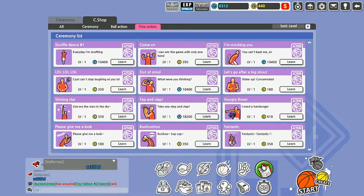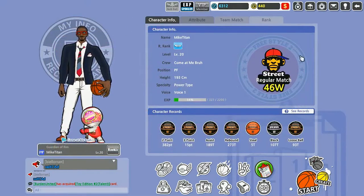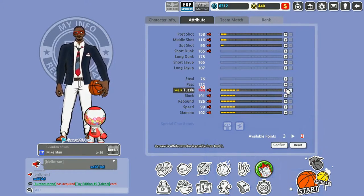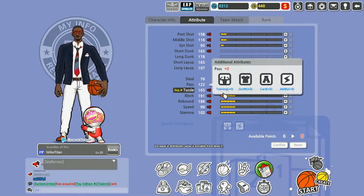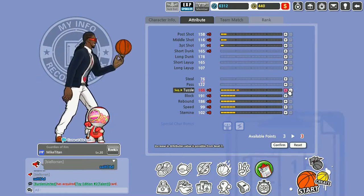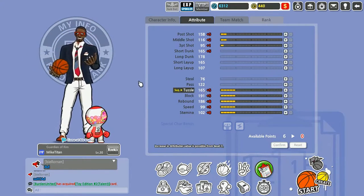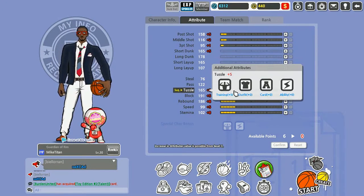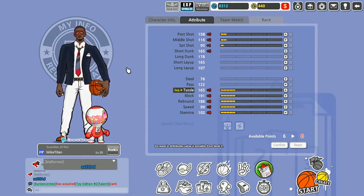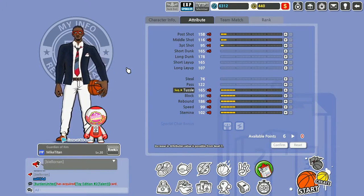Over here under Character, this is where they give you all the basics on your character. I'm level 20, power forward, power type. Over here are your attributes — I've got six points available. This is where you level up your character. Once you get through the first five levels of a stat, it costs three points to upgrade. The only thing that kind of sucks is you only get two points every time you level up, so you'll sometimes have to wait two or three levels before upgrading again.